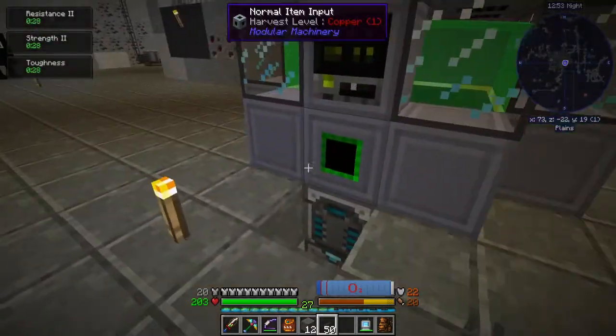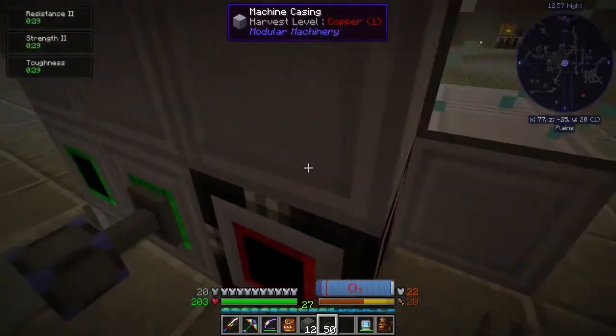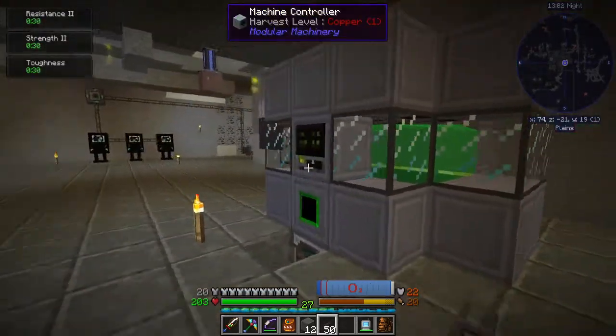We have an item input in the front, a fluid input — which only a few recipes require fluid really — and then item output over here, power plug in the middle. It's all powered up and ready to go.